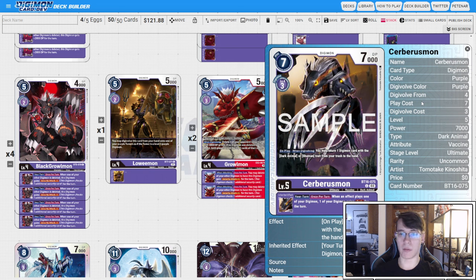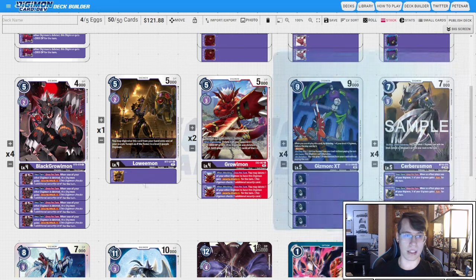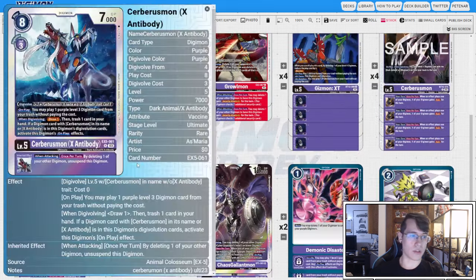Then four copies of BT16 Cerberusmon. On play and when digivolving, it returns a Dark Animal or Shaman, so we don't have to worry about discarding our Cerberusmon X — we can bring it back with Cerberusmon. It has the inheritable: when an effect plays a Digimon, one of your Digimon gains Rush. Essential for our combo. Then Cerberusmon X on top — to activate its on-play we need Cerberusmon underneath. We play a level three, give it Rush, draw one, trash one, and the inheritable lets us delete another Digimon to unsuspend.